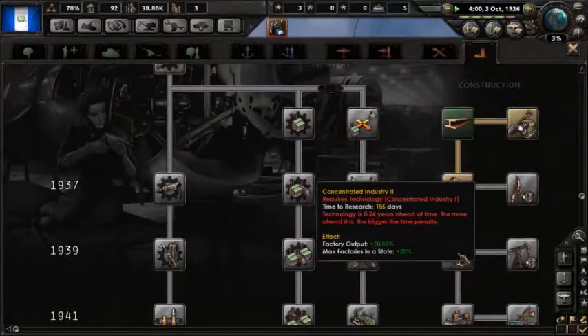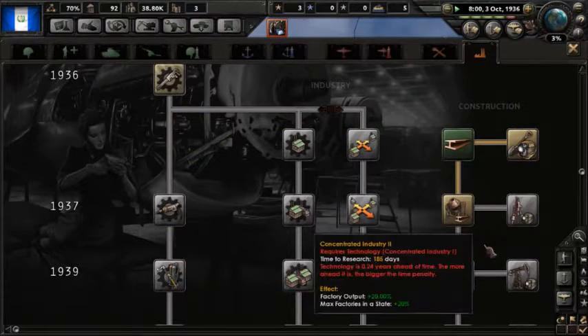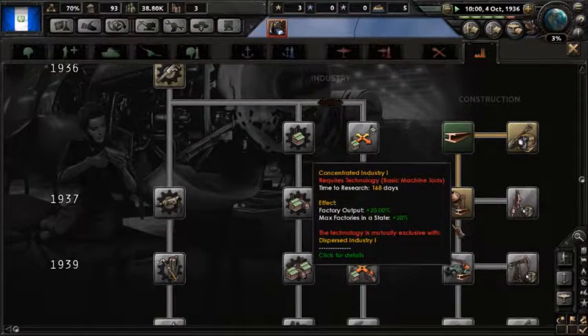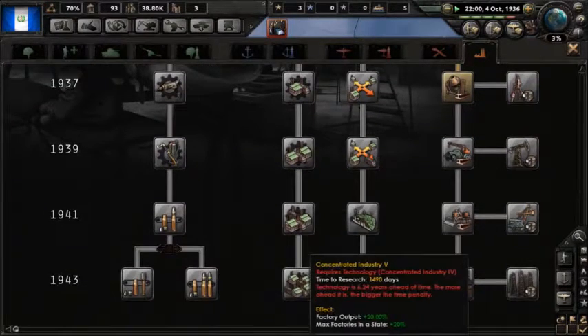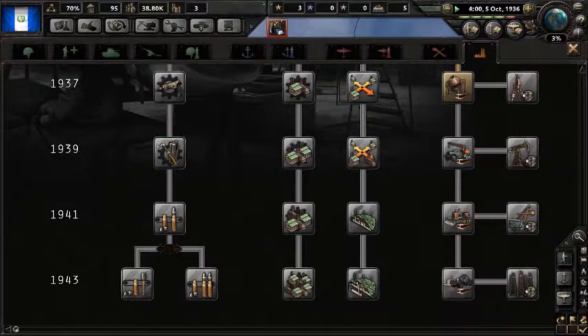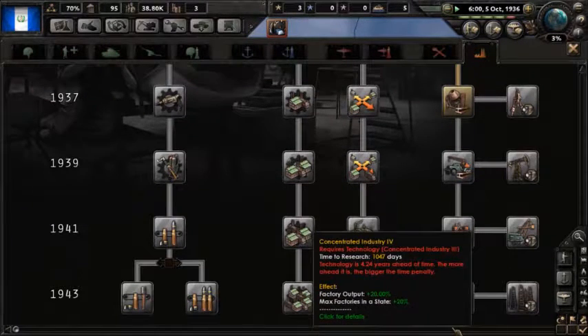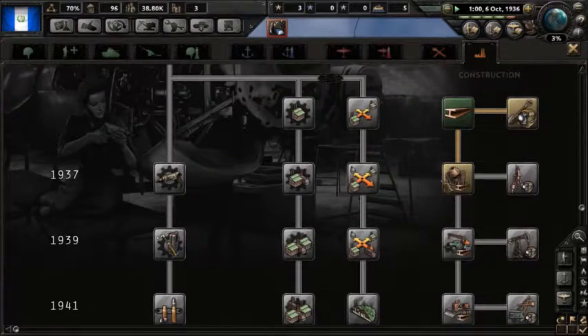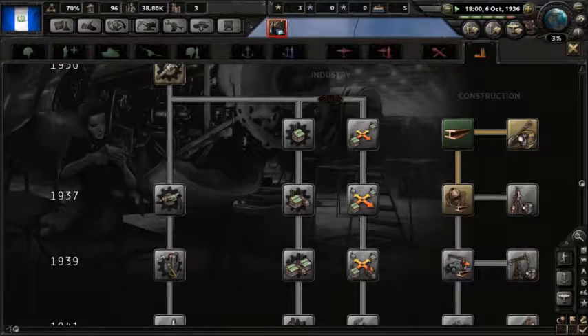The reason we're gonna go down Concentrated Industry is because it gives us max factory output. And eventually the last one gives us an extra 20%, so that's 20 on 20 — already 40, 60, 80 — basically 100% factory speed.